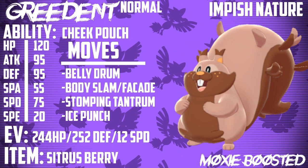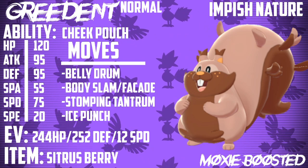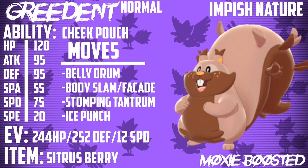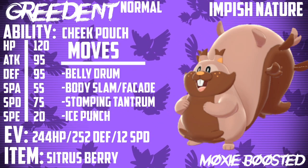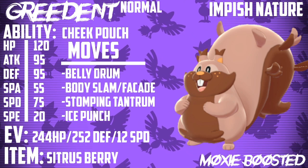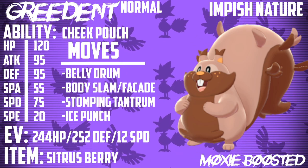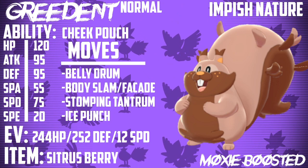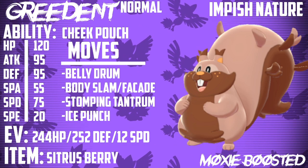As for Body Slam or Facade: Body Slam is a base 85 Normal type move with STAB and a chance to paralyze, which is really cool. However, if you sacrifice some initial power and go with the base 70 Facade, one of the best ways to deal with a physical attacker is burning it — and if you get burnt, Facade's power goes from 70 to 140. It doubles if you're toxic, paralyzed, or burnt, and that gets this Pokemon to insane damage heights.